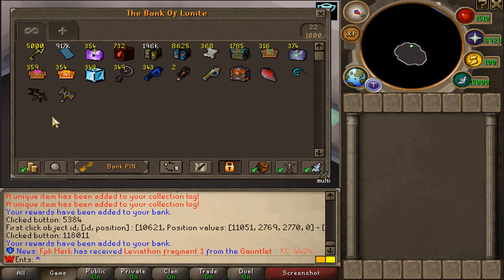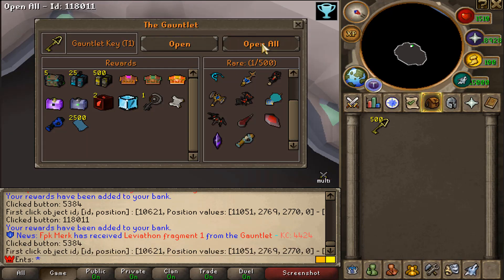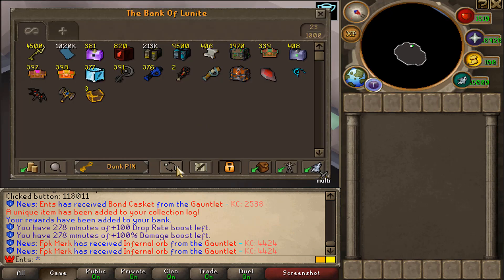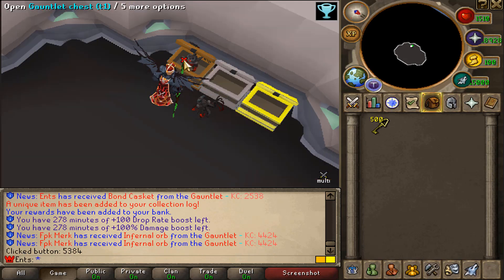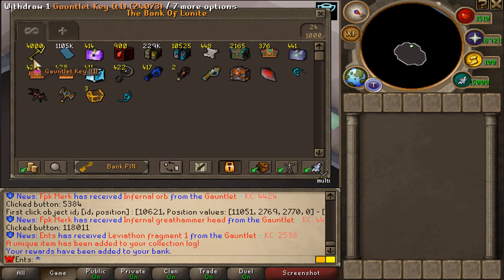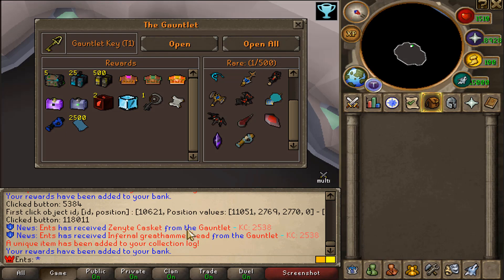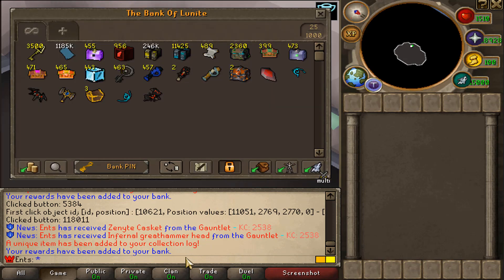5,000 left to open. That's two, three, four, five, six, seven things — so I'm looking to get another seven things from here. We got the bond caskets — we don't count these, also not the godly potions. Levy Fragment one — come on, let's get some more good things here. Whoa whoa whoa — Infernal Great Hammerhead!